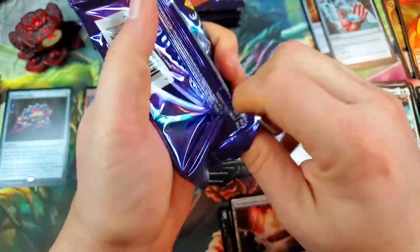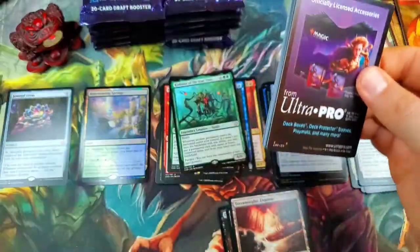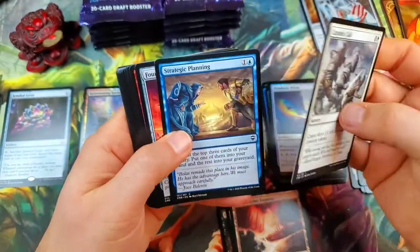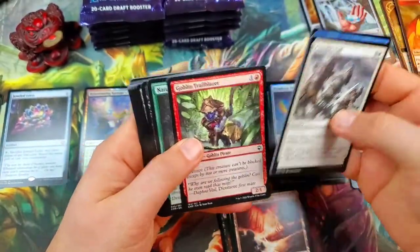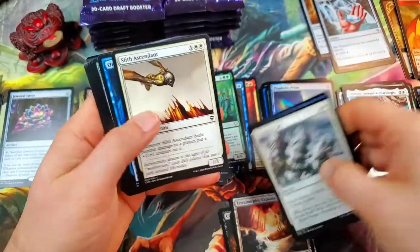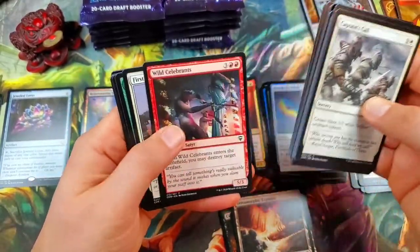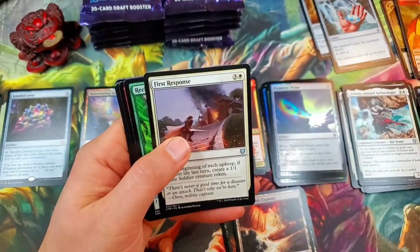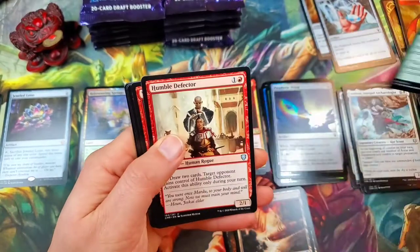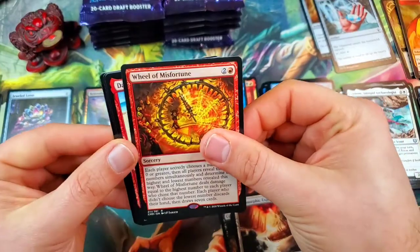It's going to be very hard for this middle stack to hold a candle to that right-hand side — you'd need to get like Mana Drain and then one other big pull. We've only gotten one mythic so far. There's a Terramorphic Expanse. First Response for the uncommon. Reclamation Sage. Humble Defector, and a Wheel of Misfortune — yet another good rare.